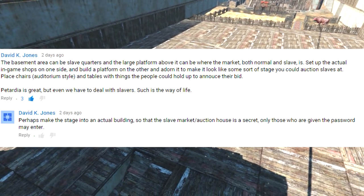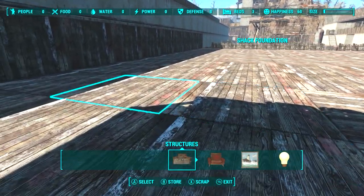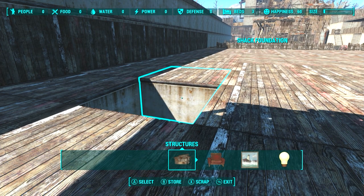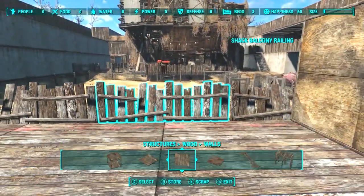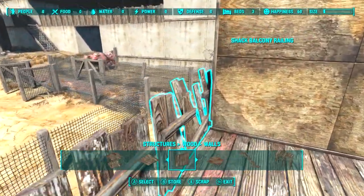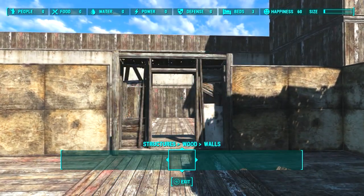The first thing we will be building is the slave auction room. I wasn't exactly sure what the design of the room would look like; I kinda built one thing after another, and new design ideas kept popping up. I wanted to make sure the wall of the room is right on the edge of the platform, so it is right next to the stairs that lead up to this platform. I closed it off and added doorways on both sides.